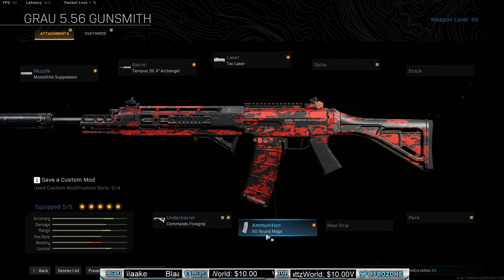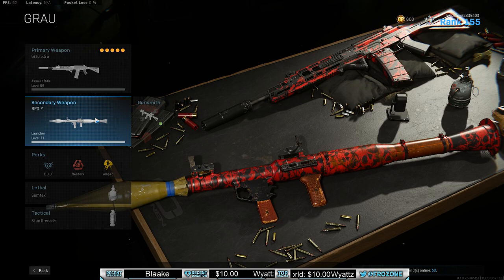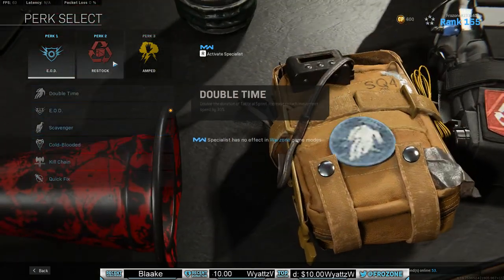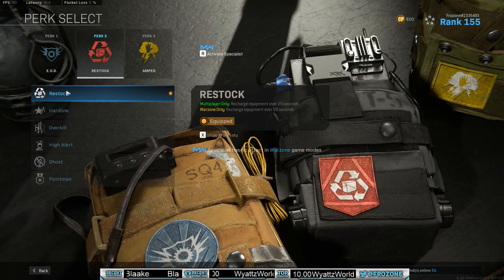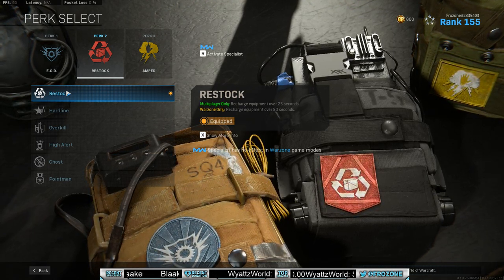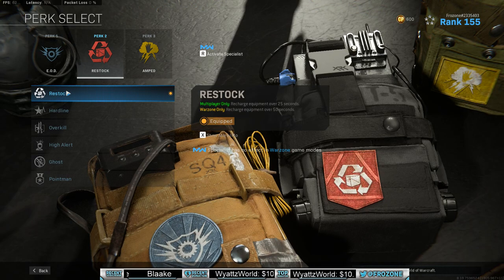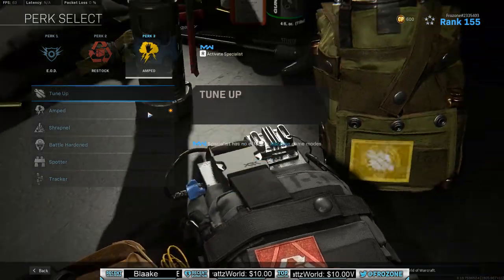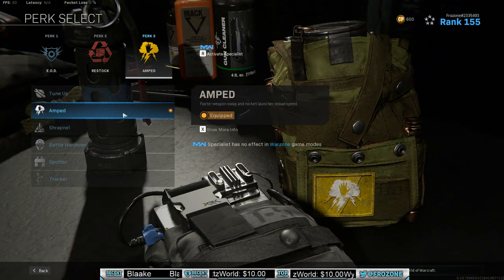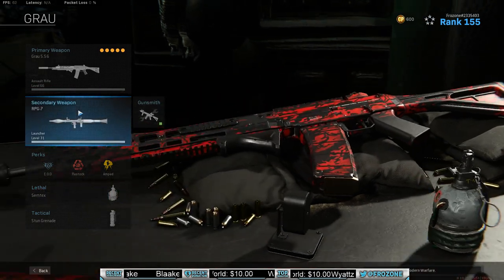And we got the Commando Grip, of course, and the 60 Round Mag. For a secondary, I use RPG — I'm one of those guys. EOD's a strong perk. Restock, guys — I use Restock for my number two perk. Every 50 seconds, you get a new stun and a new grenade. That's literally insane for gunfights — that's a free two kills every time with an extra stun. You throw stuns over, they can't move, they're dead. And because of the RPG, you reload the rocket launcher faster, plus you swap weapon faster. That's why I use Semtexes and stuns — I don't need to use C-Force because I already got the RPG for the explosives.